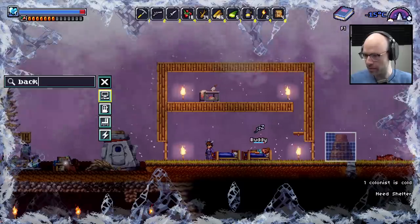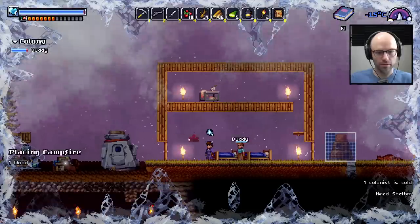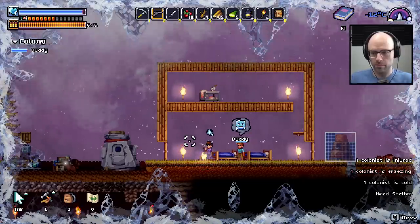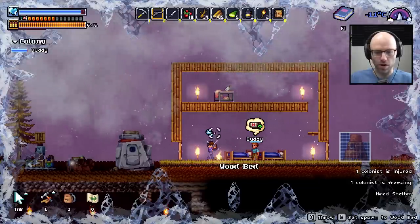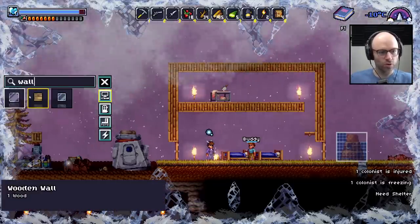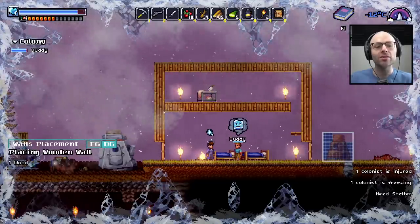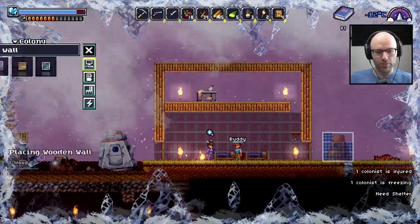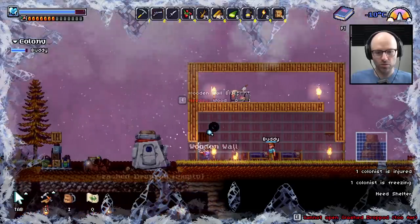There's a background option — backgrounds. Why don't we just build a fire then? Buddy, come over by the fire. You click the wall and then hit background. Ahh! Wall. Wooden wall. Background. This changes everything — the balance of power in the Far World Pioneers universe will never be the same.